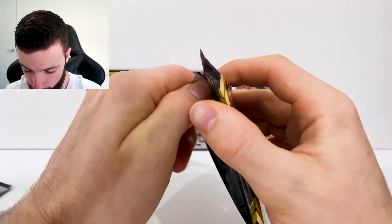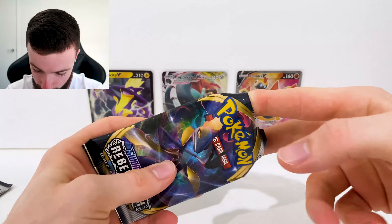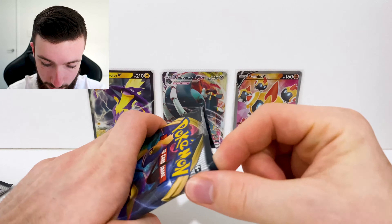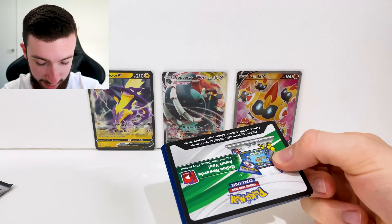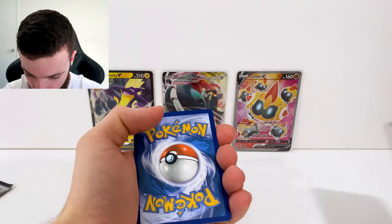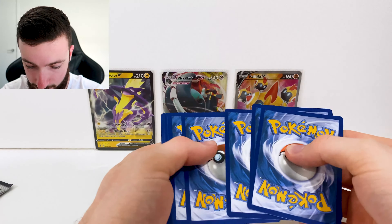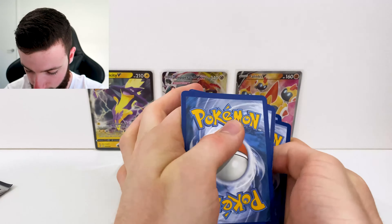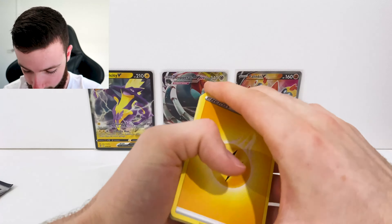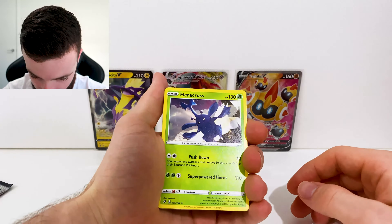So first up we have Inteleon artwork — very nice. I chose Inteleon for my second playthrough. Let's get into this pack. Okay, so here we go. If I can even get it out without damaging the cards. All right, there's a code card. Let's do the card trick — four cards for this set.